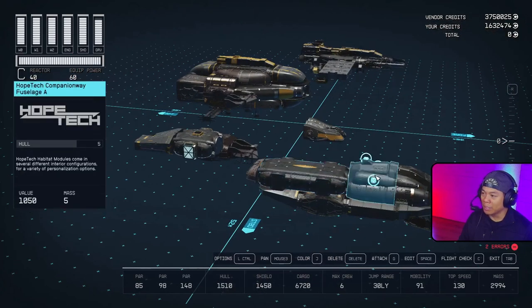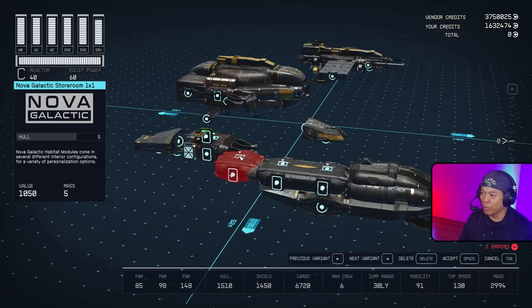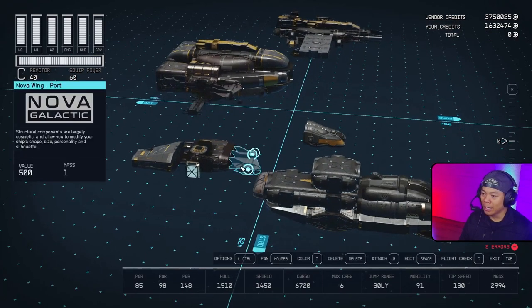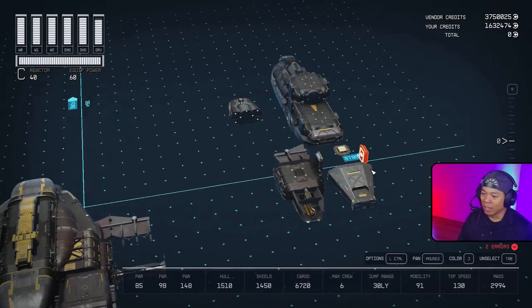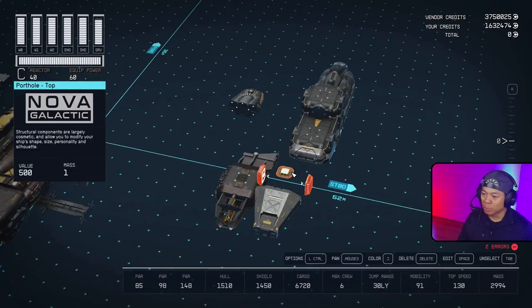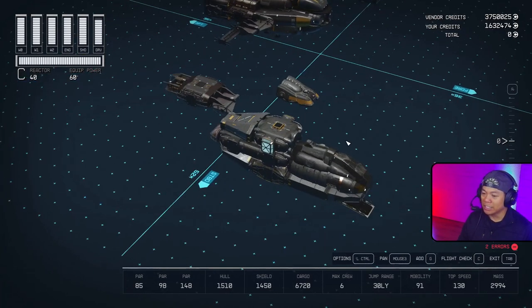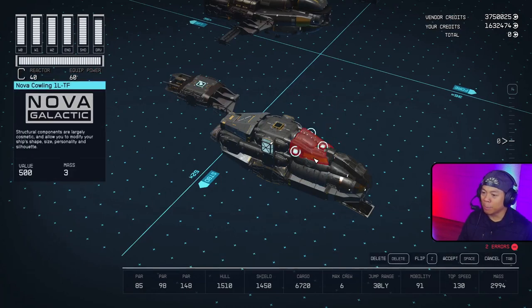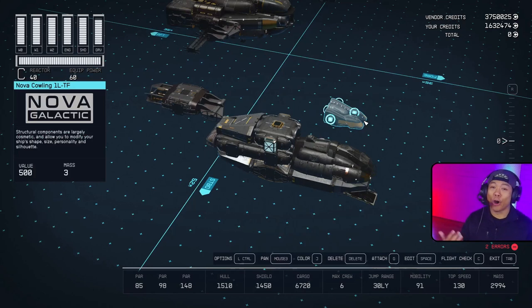Behind the Nova Galactic All-in-One Berth we have a HopeTech Nose B in its aft orientation to the front. On top of the Galactic All-in-One Berth we have a Nova Galactic Storeroom 1x1, and it's gonna be surrounded by three portholes - one on each side and one on top. To the back of it we have a Deimos Cowling in its aft orientation, and then we're gonna flip-glitch this in.